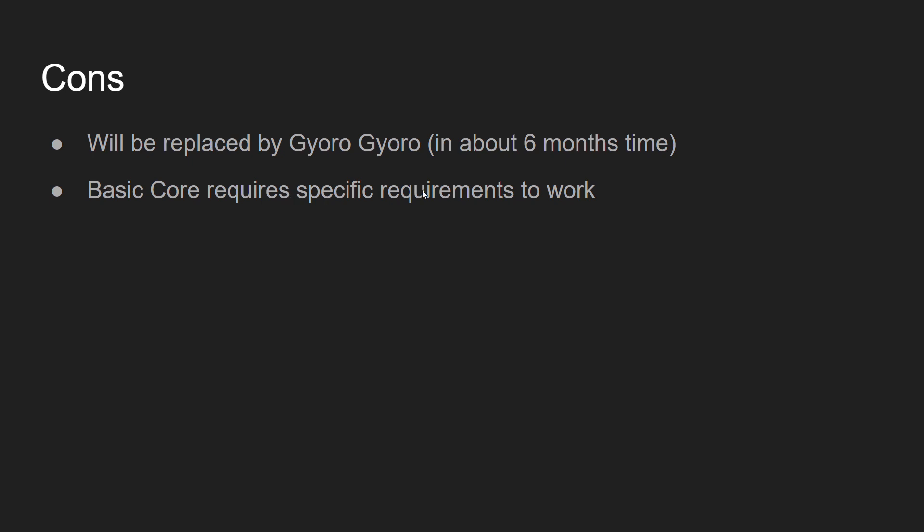Another con: the basic core requires specific conditions to work. You only get the bonus effects if you have the injury debuff and tenacity buff active. Also, he has the lowest base speed in the game at 96. There are quite a lot of SSRs at 98, 99, or even 100. Zombie Man is at 96 — and when I say lowest SSR base speed, I'm not just talking about limited SSRs, I'm talking about every other single SSR in the game. He's only tied with Prisoner at 96 speed, and the rest are higher.